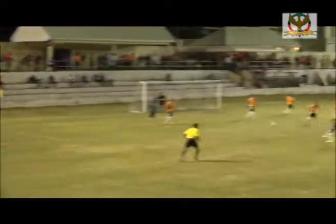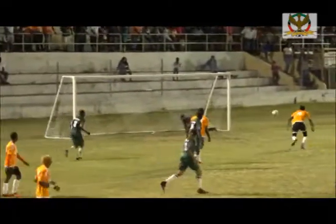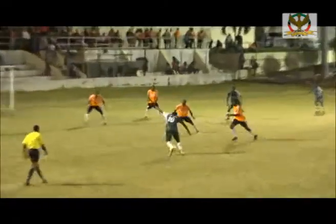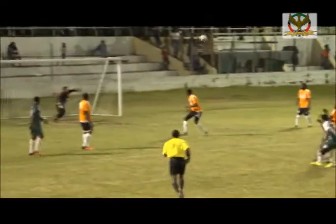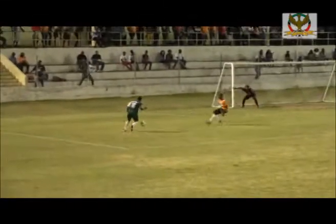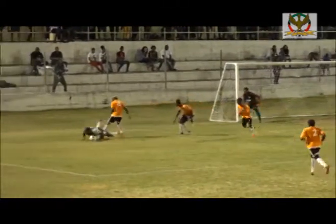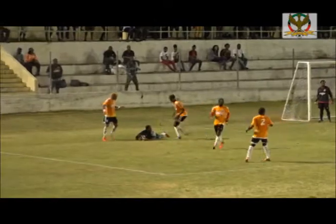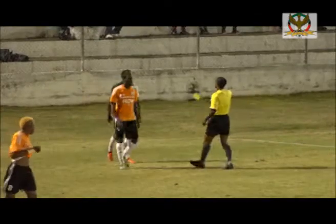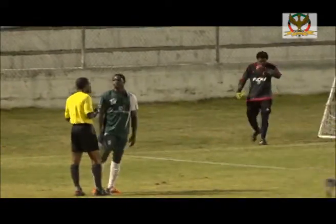Shaq hitting that one inside, finding Rovan. Rovan with space, trying to curl that one — and that one coming off the post. Val was nowhere to be found. Finding the man Tata. Tata with one to beat, met by three men and he's taken down. Tata pulling back the ball with the hand. The referee not blowing that one, but will pull out the yellow card and give him the card for handling the ball in the box.